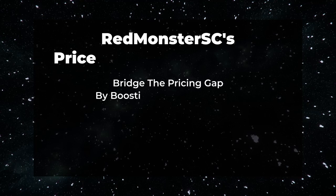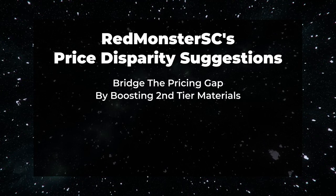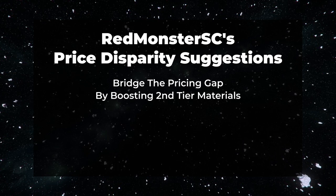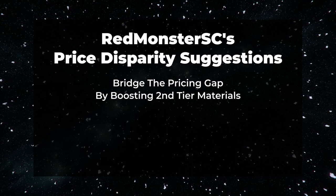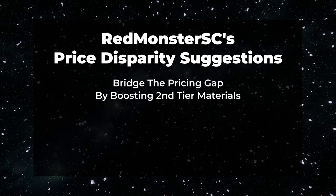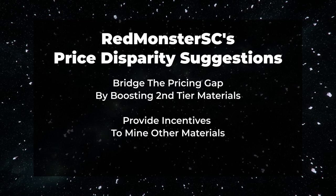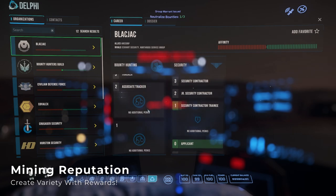My suggestion here is to bridge that price gap by boosting profits of the non-volatile materials, which will drive more diversity in the mined materials, locations, and strategies used, as well as boosting the incentives for Mole mining. Price changes seem like they'd be relatively easy to implement, and perhaps this will be handled by the Quanta simulation system in the future. But there are also other ways to incentivize some of the lower profit materials, and that's where the reputation system steps in.